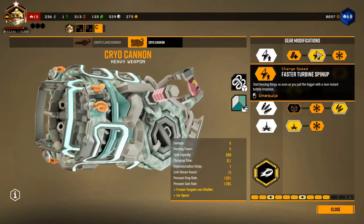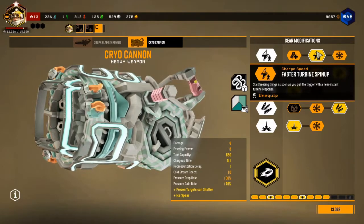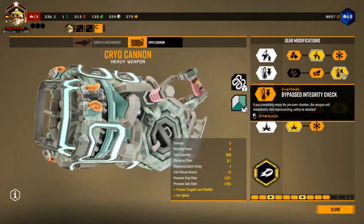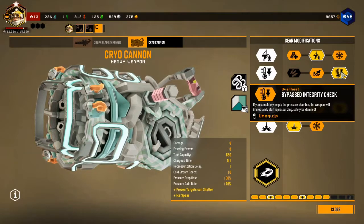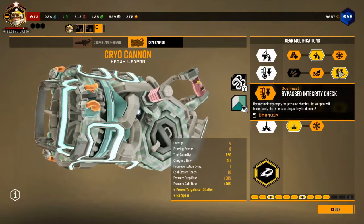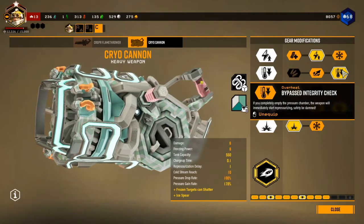The way I set this build up is I get the faster two-hand spin-up so you can instantly start freezing. It's pretty much a must-have upgrade for me so you don't have the initial delay when triggering your regular attack. This is followed up by bypass integrity check.